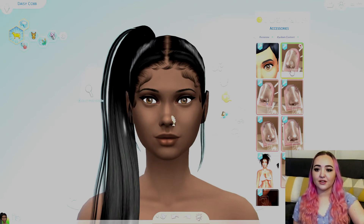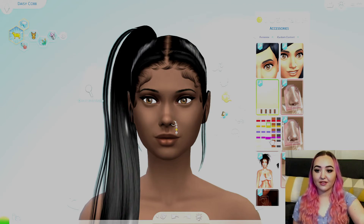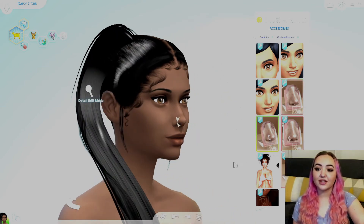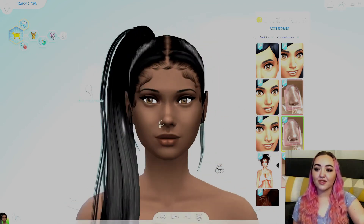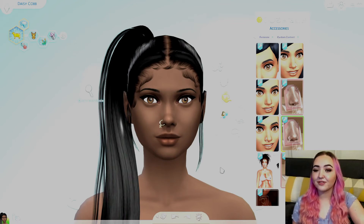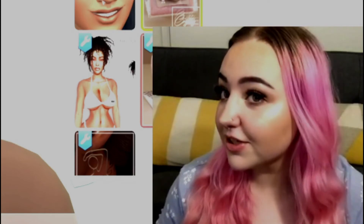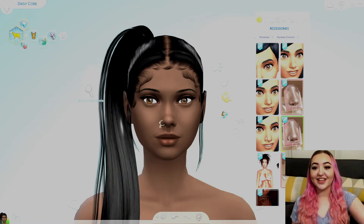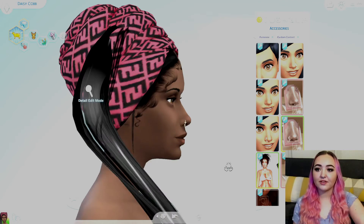Then we have this huge little diamond and some dangly ones. I know this isn't everybody's taste but I like to have options. Oh this little sideways one - that is so cute. And this little butterfly one, oh my gosh that's cute as heck. I have both nostrils pierced - I'm pretty sure you can't see it honestly. I have both my nostrils pierced and my septum, so I'm kind of obsessed with piercings in the sim. It just looks so good.